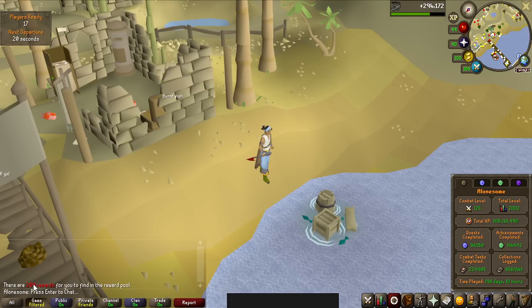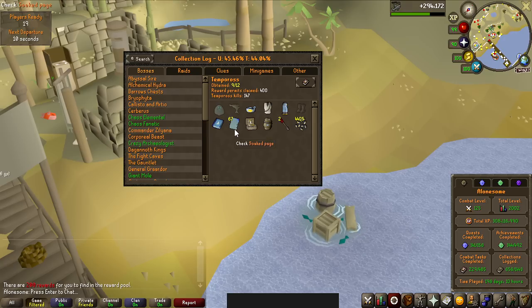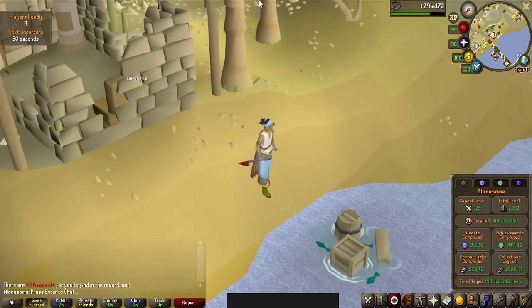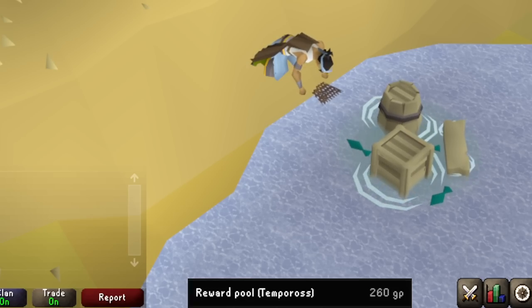Alright, here we are with the reward pool. We have 200 reward permits, and if I get a duplicate tackle box or fish barrel from this, it's actually going to be turned into 25 soaked pages — that's just how it works. That's not going to be the case with the Tome of Water; I'll just get more of them. And of course, the goal is the big Harpoonfish. The pets would also be very nice to get — it's a hard pet to get. I've also added the loot tracker at the bottom of the screen, so as soon as I start, you'll see the loot tracker update.